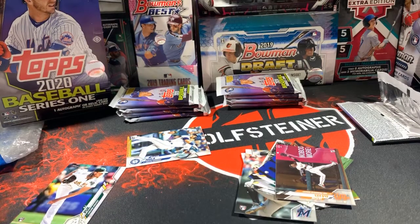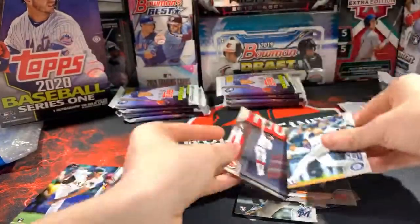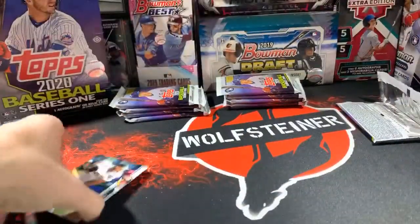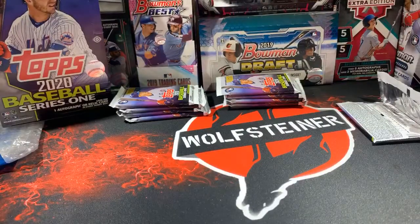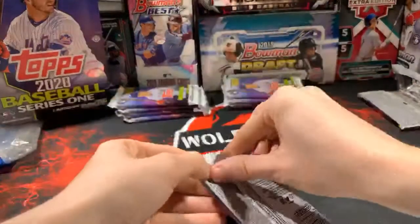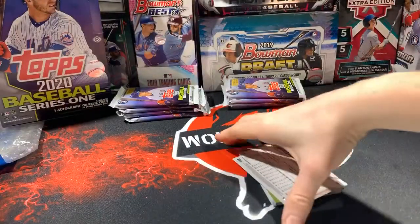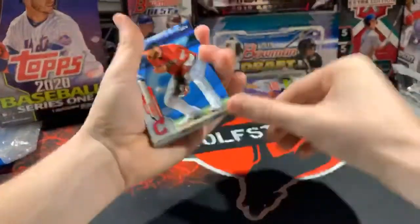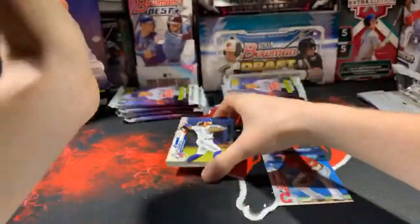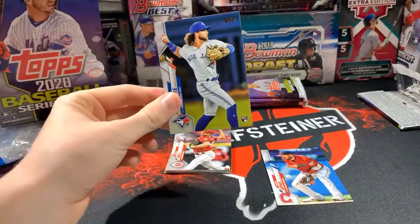Every time I start to break, you guys are hitting all my PC hits — it's absolutely funny, it's crazy! Austin Nola and Jesse Winker. John, you're also going to get the AJ Puk rookie — nice. Oh we got it — boom! Bo Bichette rookie card! Bo Bichette rookie card — that's for Jason, you got the Blue Jays! Smart choice.